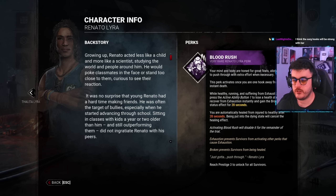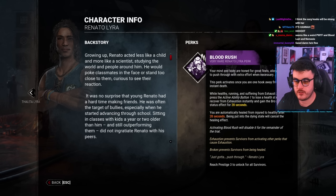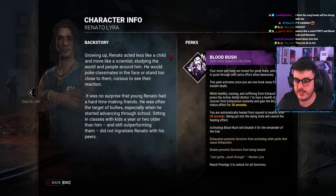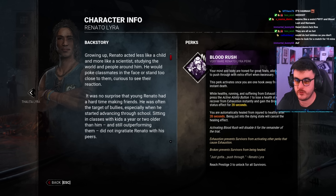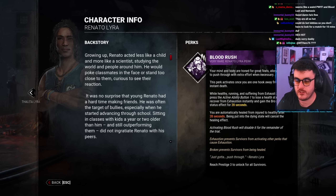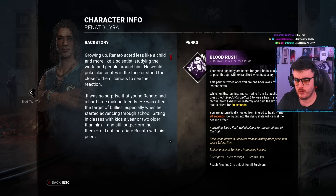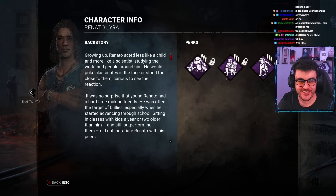Blood Rush: This perk activates once you are one hook away from instant death. While healthy, running, and suffering from exhaustion, press the active ability button to lose a health state and recover from exhaustion instantly and gain the broken status effect for 20 seconds. You are automatically healed from injured to healthy after 20 seconds. Being put into the dying state will cancel the healing effect.